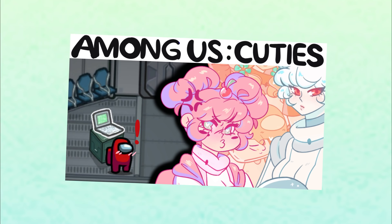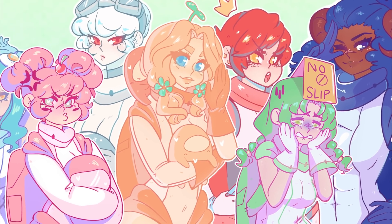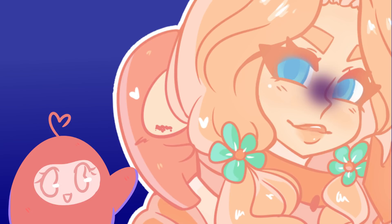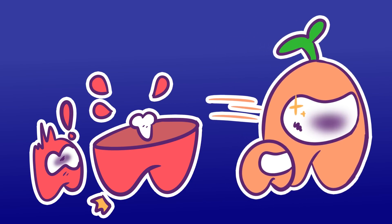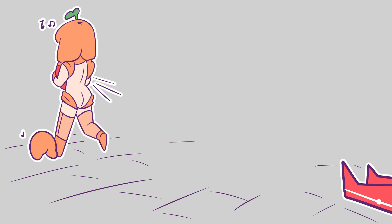Hello everybody, I'm Jealous Squid and today I'm doing part two of my Among Us speed paint. In the last video I asked you guys to figure out who the imposter was, and orange is the imposter. The way you can tell was that her little red baby on her back had a little smudge mark on it. I wanted it to not look too much like blood, but my idea was orange killed off red because red was putting the baby in danger by accusing everybody.